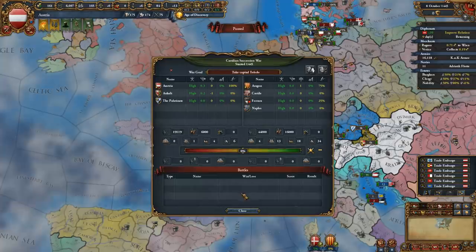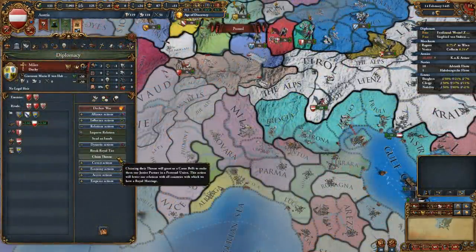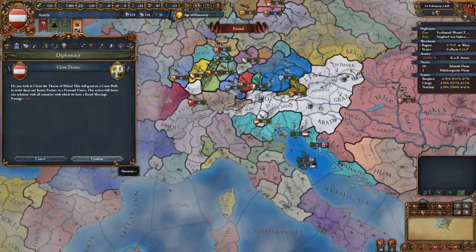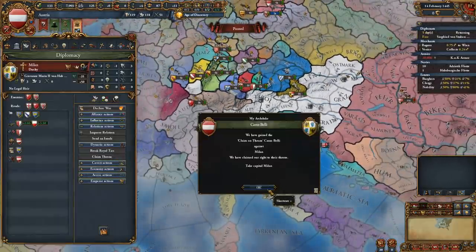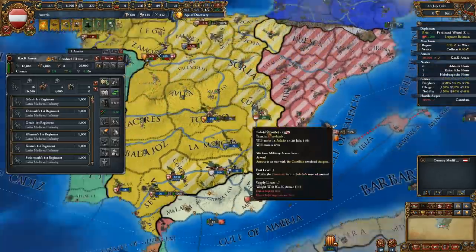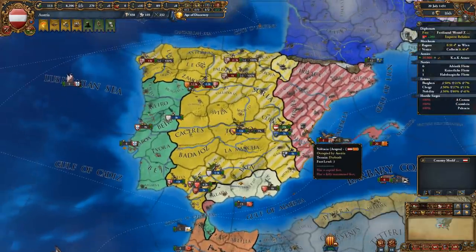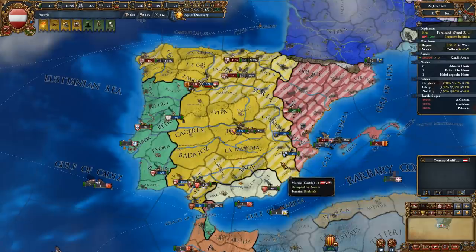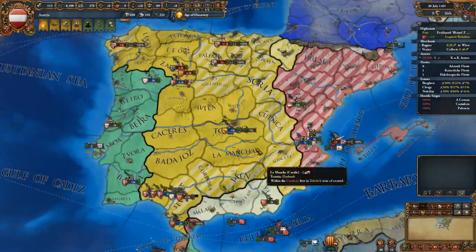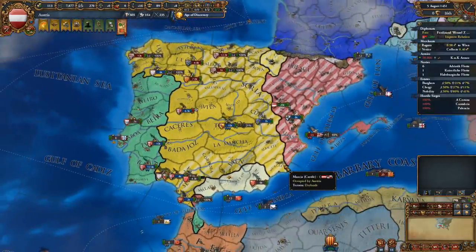Even if the target nation only obtains a noble from your dynasty, it's still possible to PU them. You can use the claim throne mechanic in the diplomatic interface to obtain a new casus belli against them, assuming they are of your dynasty and have either an heir with a weak claim or no heir at all. Once claimed, you can declare war to militarily force them to become your junior personal union partner, requiring only 77% war score regardless of the target's size.